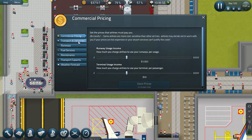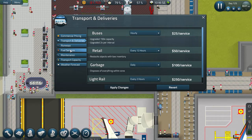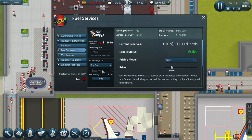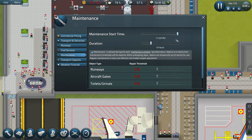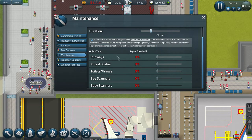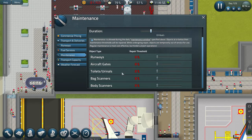This is where we have our commercial pricing, transport and deliveries — we get to customize. I'm still happy with everything here. Trash isn't overloading. Fuel services — we are out of fuel. Prices aren't great, so I'm not going to buy much right now. Maintenance is going to start at 11 PM, go for six hours — that's while we're closed, so that's good. Repair threshold requires researching maintenance to unlock, which will help us. It looks like runways, gates, toilets, and scanners get some damage.